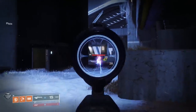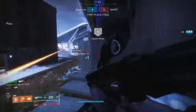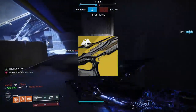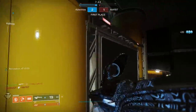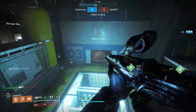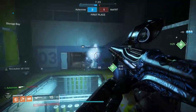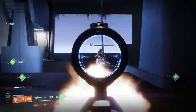This exotic scout rifle is about the most unique gun I think I have ever seen. Today, fellas, we are going to be looking at the Scout Rifle Symmetry. It's a 260 round per minute scout rifle. You can get it from the season pass, and it's even got a catalyst which we're going to go over. We're going to be talking about this weapon in both PvE and PvP, as the damage values between both are very different in terms of percentage buffs.